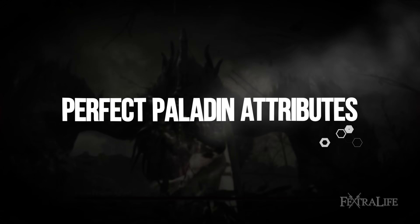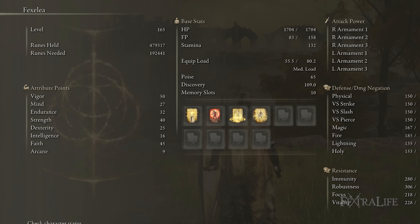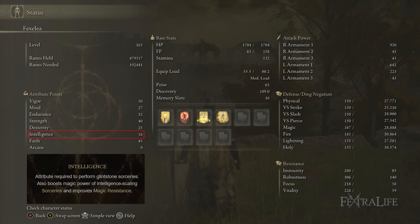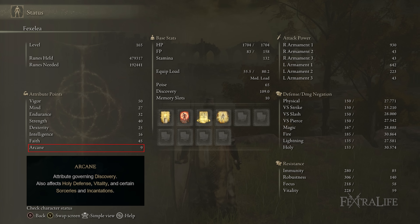Talking about our attributes for this build: we have 50 Vigor, 27 Mind, 32 Endurance, 40 Strength, 25 Dexterity, 16 Intelligence, 45 Faith, and 9 Arcane. We don't need Intelligence for this build — I started as an Astrologer, so disregard that. We don't need any Arcane either; those are just from the starting class.